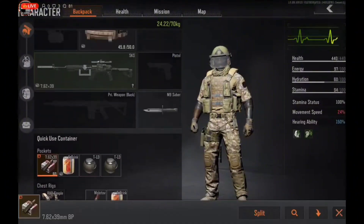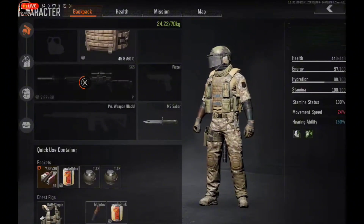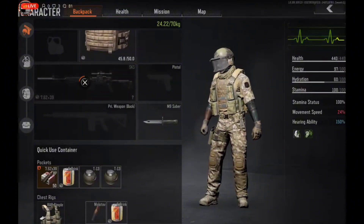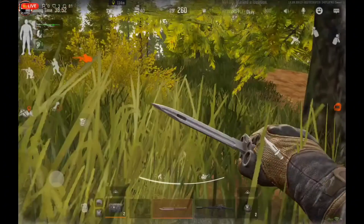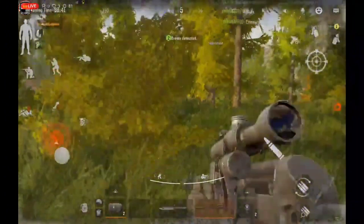I then reloaded my gun and went to help out my teammate. The best way to reload an SKS is to open your inventory, switch to a knife, and then reload it manually by tapping the ammo and then tapping the gun. This makes it faster, quieter, and you don't drop a bullet.